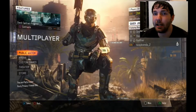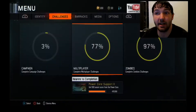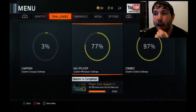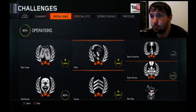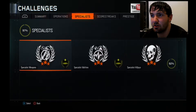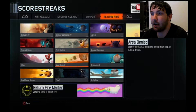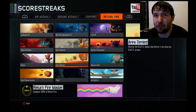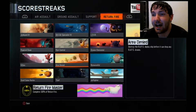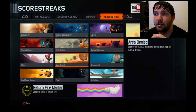So first of all, let me explain. If you've been in any of my live streams where I've done multiplayer lately, you know that I'm trying to 100% multiplayer right here, and you know that I've been trying to do the Underscore Streets challenge - the Return Fire Area Denied, which is destroy a RAPS deploy ship before it can drop any RAPS drone. Which was extremely difficult, by the way, and I finally got it, which gave me all of Return Fire. So I have the Return Fire master card, which is the Nyan Cat, which is awesome. I love it.